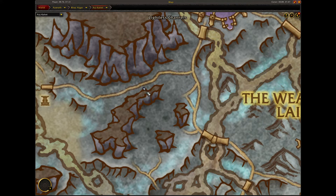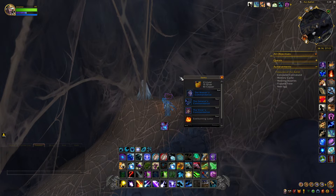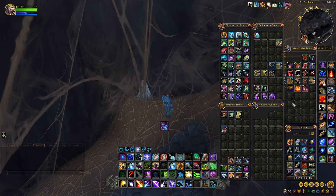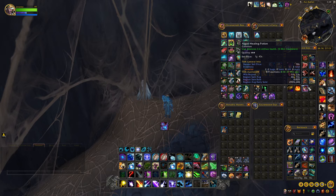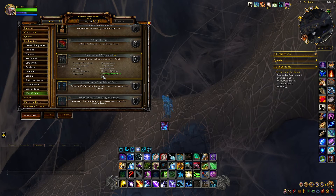So right here at the edge of this little crevice, we'll loot it here. What you get is basically a rep item and an Algari healing potion. That's how you get the Missing Scout Pack for Treasures of Ashka'het.